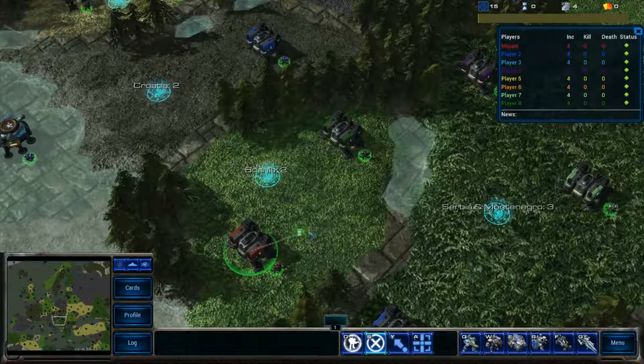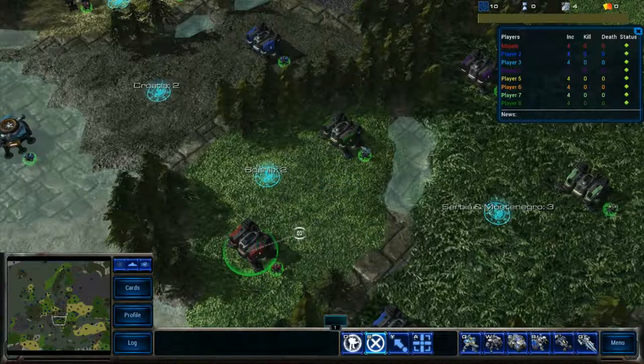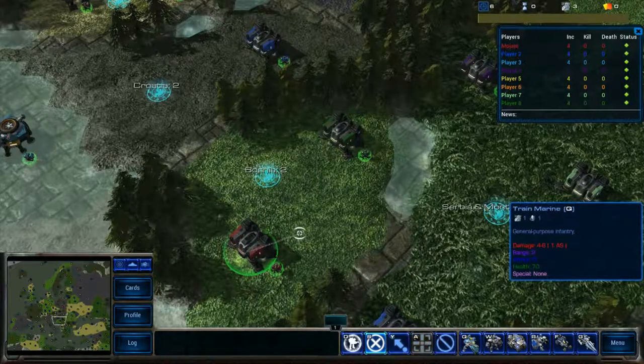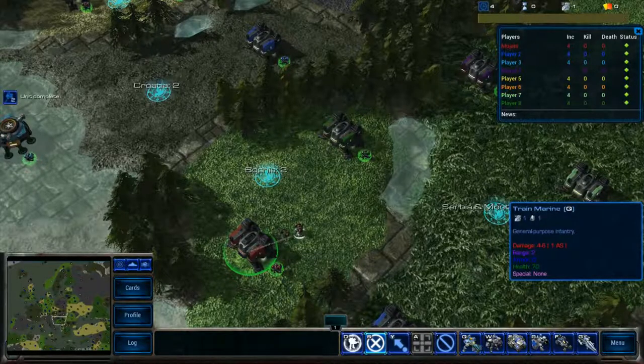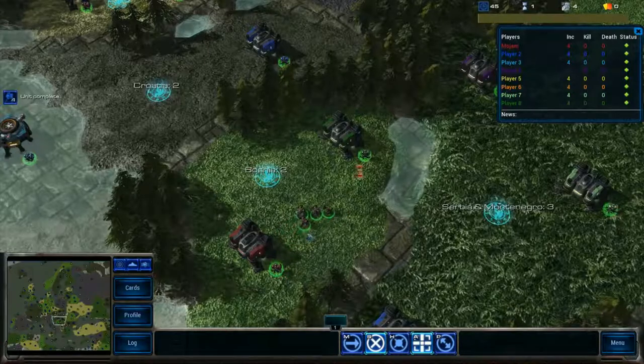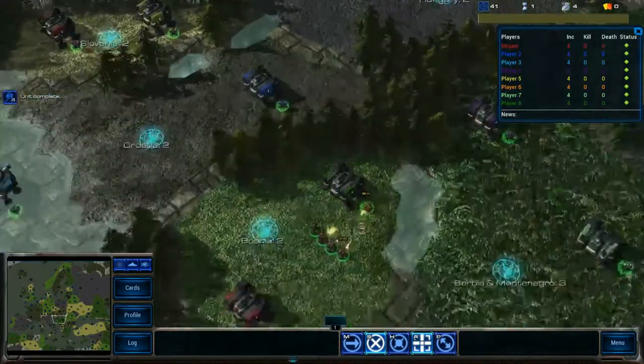When you begin you'll generally just look for a two-city country where you own one of the cities, because this is the easiest way to start out. You do that just by spawning your first four marines and attacking the other city. Four marines is more than enough to take one city, so you should have no problem with that option.